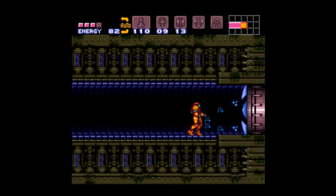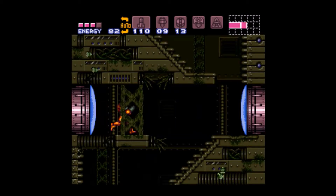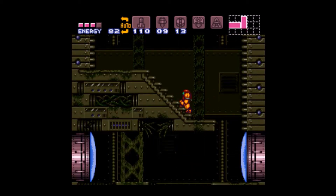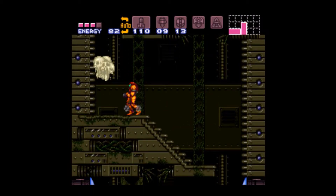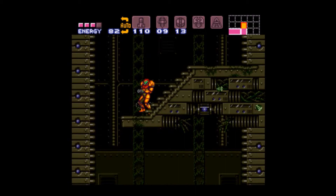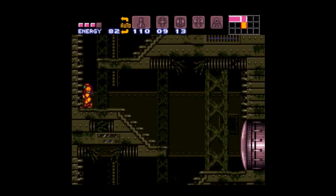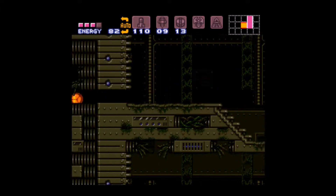Welcome back to Let's Play Super Metroid. We are at the Wrecked Ship, so let's go ahead and do that. There's one main thing to do here. I'm not 100% sure where the entrance to this thing is, but there's one place you want to go before we fight the boss.